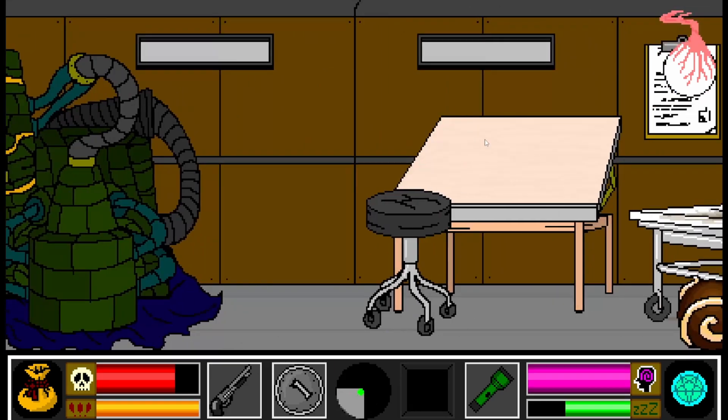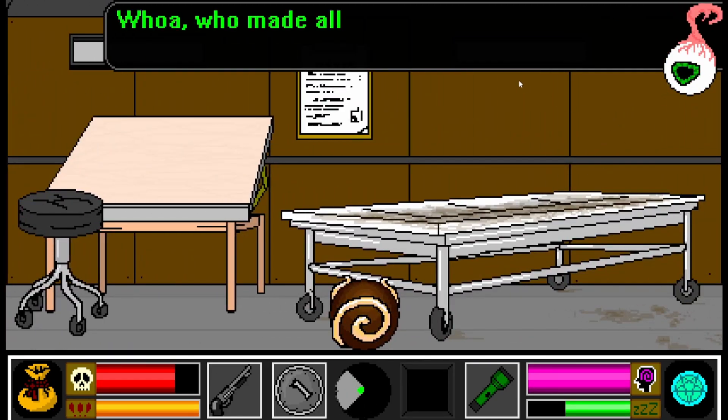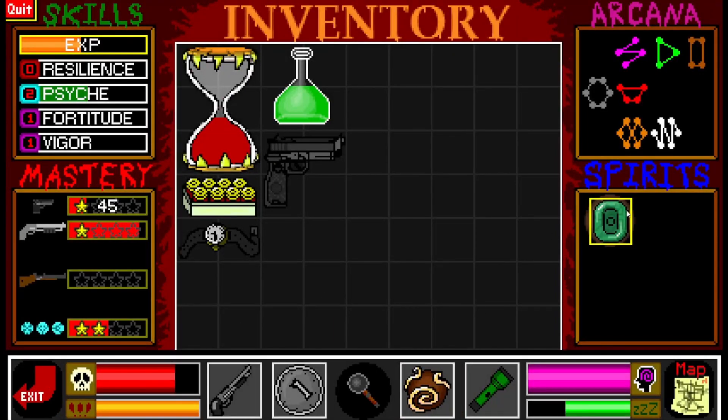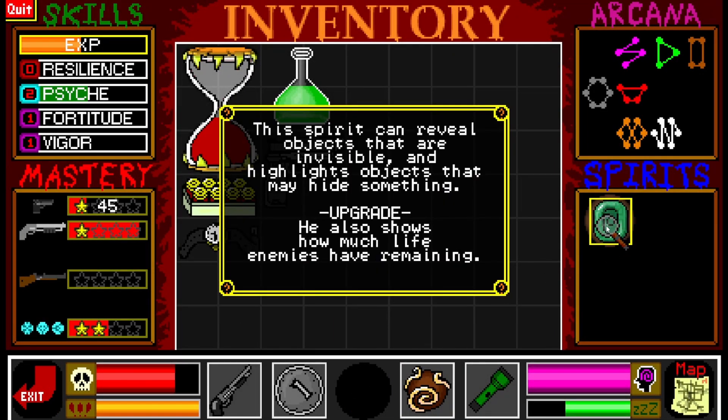So he gives me a vision about the enemies. Who made all this neat stuff? Can I give him another one? What does it say? Upgrade - he also shows how much life enemies have remaining.